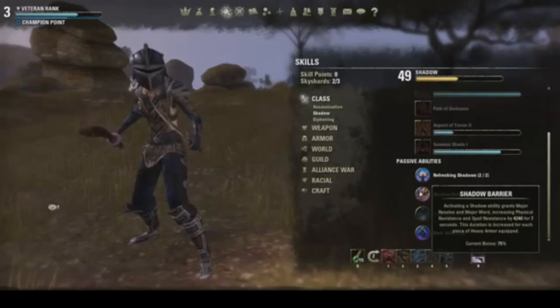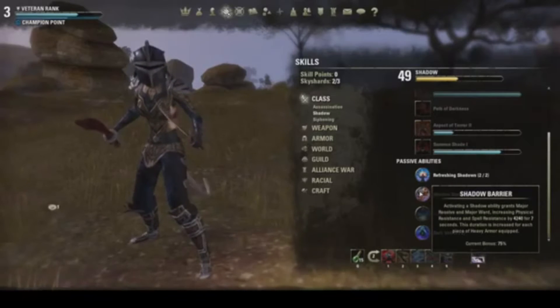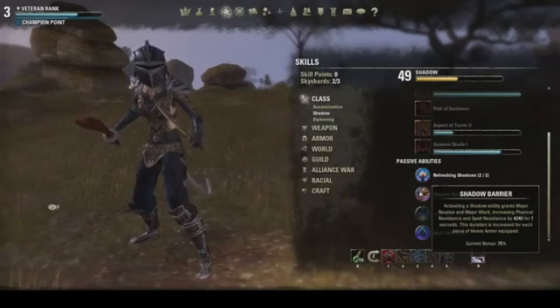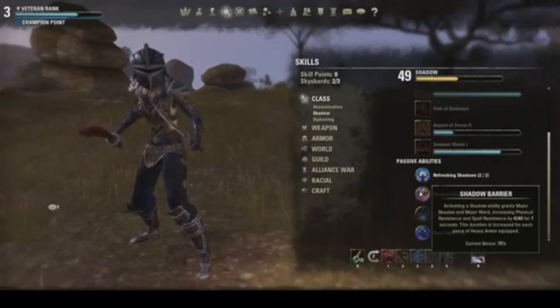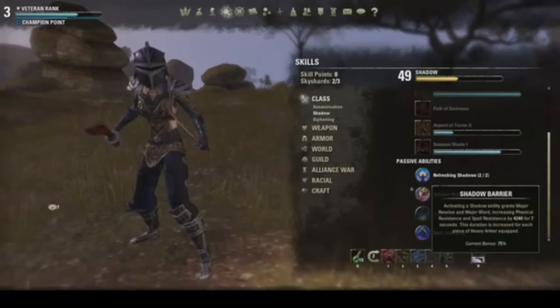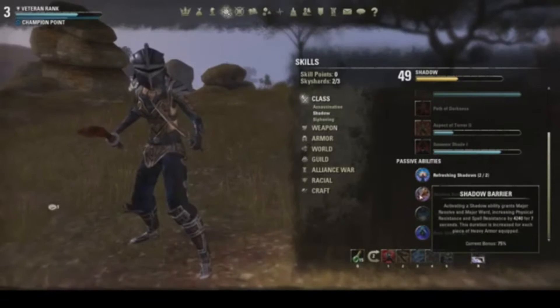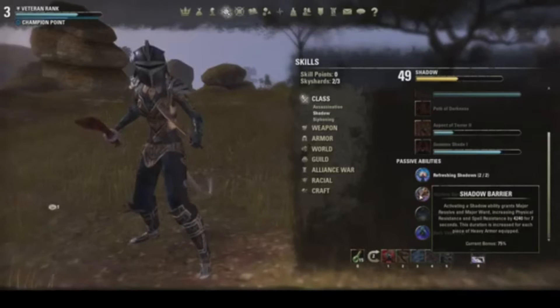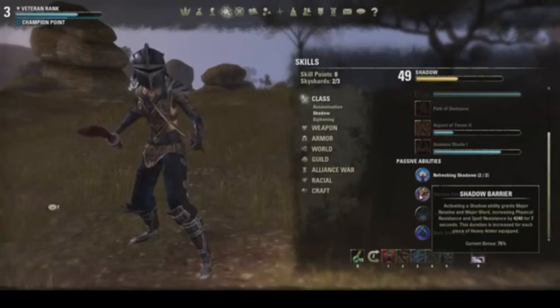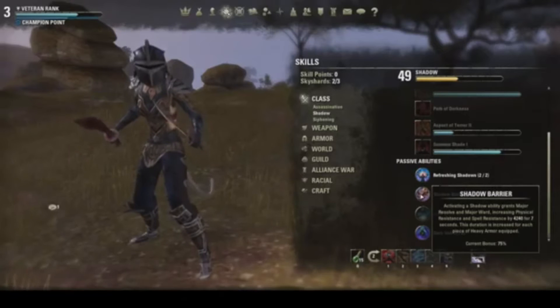Shadow Barrier activates when you use a Shadow ability, increasing your Major Resolve and Major Ward, which gives you increased Physical Resistance and Spell Resistance by about 4,000. The duration is increased for each piece of heavy armor. I'm using a mix of Medium Armor and Heavy Armor so that I can get certain bonuses from Shadow abilities and still get the bonuses from the Medium Armor Skill Tree.